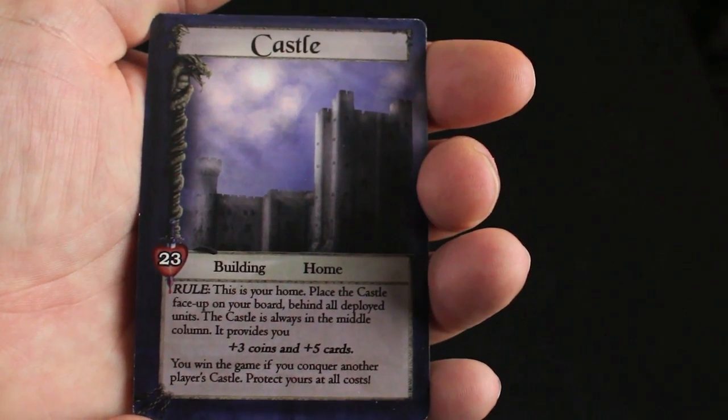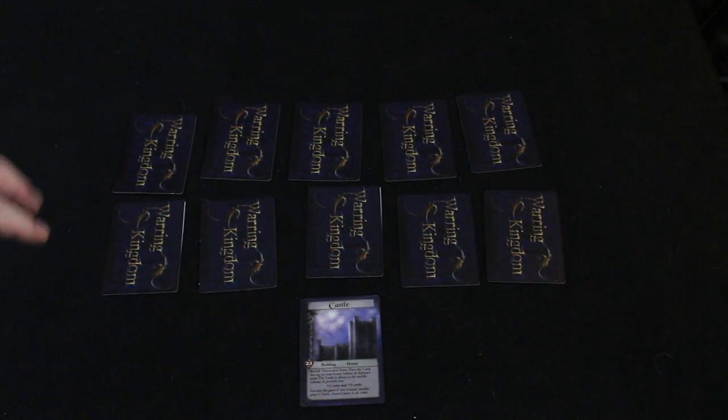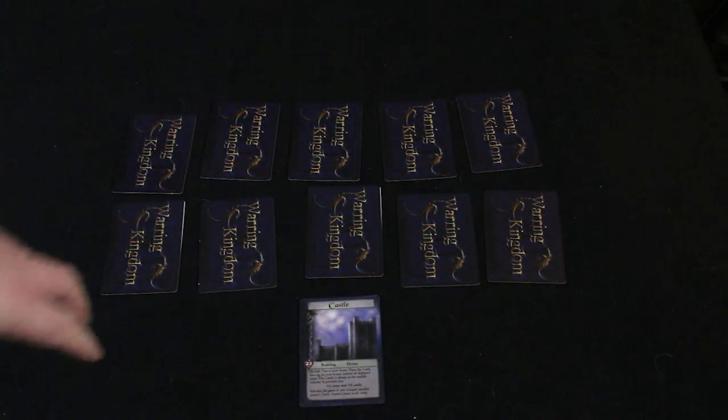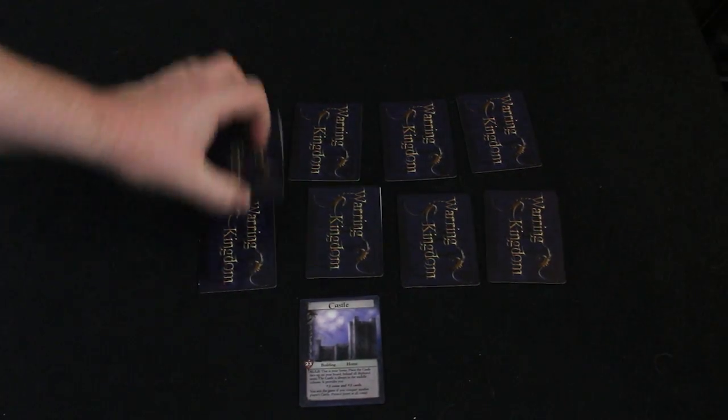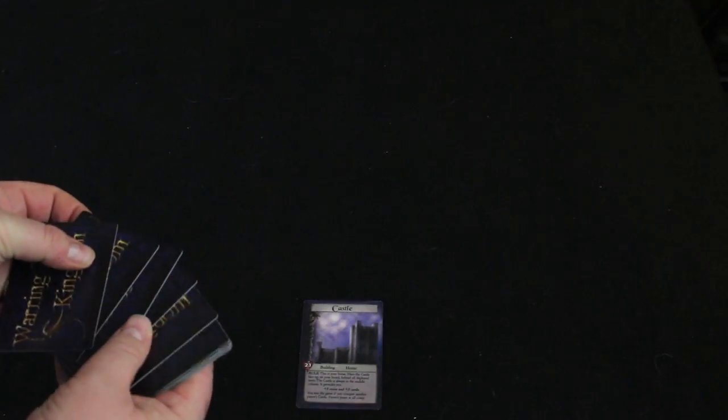It says at the bottom: you win the game if you conquer another player's castle — protect yours at all costs. In front of your castle there's sort of an imaginary five-by-two grid of cards — ten spaces total — where you can place troops: any kind of civilian or army soldier. You start with a deck of four copper cards, three town guards, and three beggar cards. Shuffle them up, draw five cards as your opening hand, and then you begin the game.